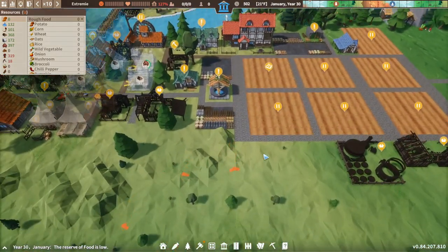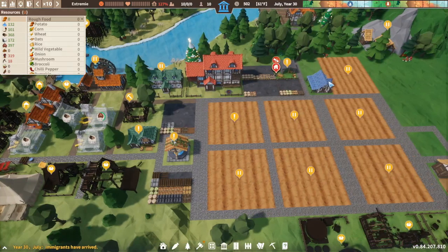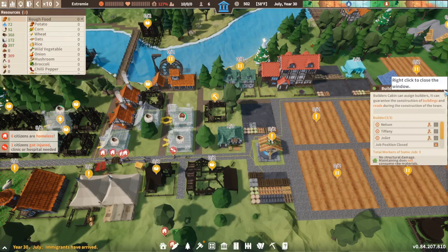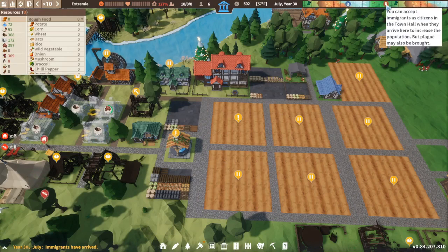I shall bring you back when we get the other immigrants. Welcome back — we have got another 10 immigrants. Now we need to look after these, because literally we'll get another 10, but again they could have died because of the plague. It is a possibility. We will see where we go. We've got some more immigrants coming, but again they can bring the plague with them. I'm hoping that it will be okay.